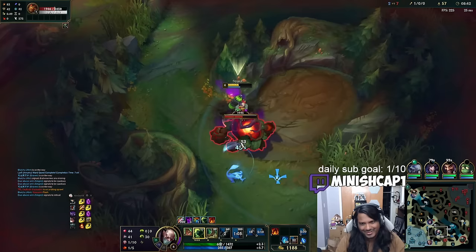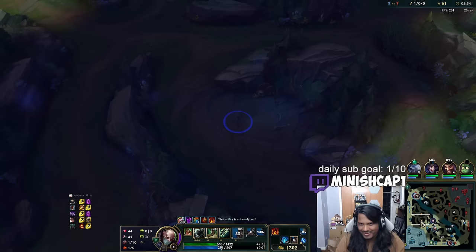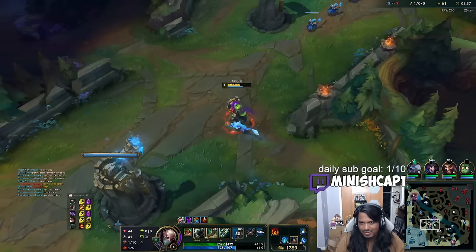Level 6 topside. I maybe should be ganking into Skarner, but I've been so focused on farming. He's only 10 CS down on me — it's crazy, even with me having Bami Cinder. That clear disadvantage really does come into play. If you consider one camp is worth about 4 CS, man.